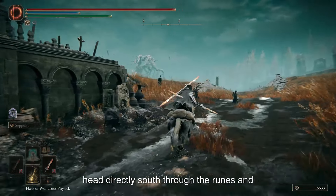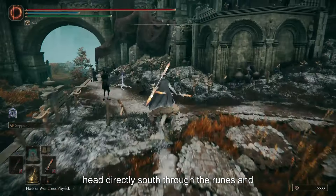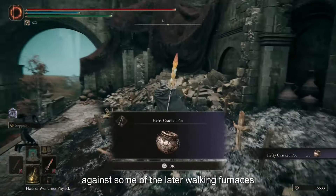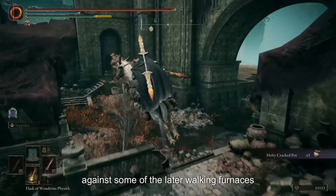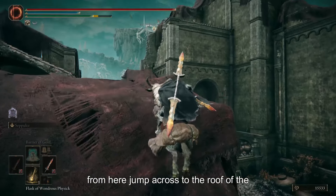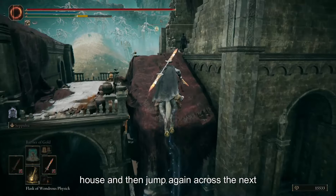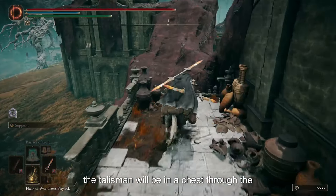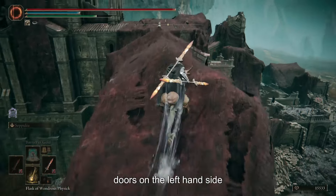Starting at the Scorched Ruins Site of Grace, head directly south through the ruins and you will find the Hefty Cracked Pot on a body on the ledge. These will be useful against some of the later walking furnaces. From here, jump across to the roof of the house, then jump again to the next structure. Follow the path forward up the stairs and across the tarp — the talisman will be in a chest through the doors on the left-hand side.